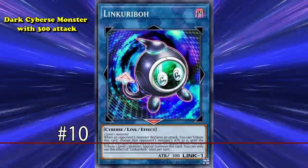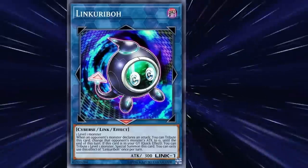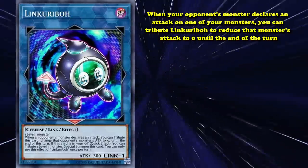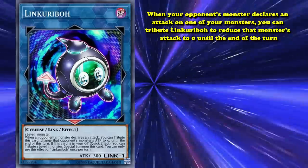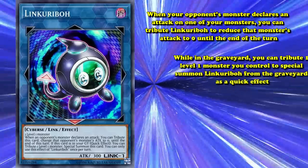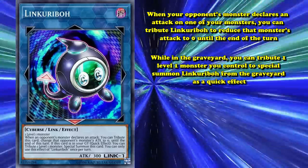Starting off this list at number 10, we have Link Karibo. This is a dark Cyberse monster with 300 attack whose link material is one level 1 monster. Its first effect states: when your opponent's monster declares an attack on one of your monsters, you can tribute Link Karibo to reduce that monster's attack to 0 until the end of the turn. Second, while in the graveyard, you can tribute one level 1 monster you control to special summon Link Karibo from your graveyard as a quick effect.